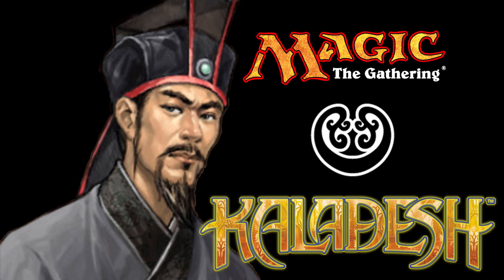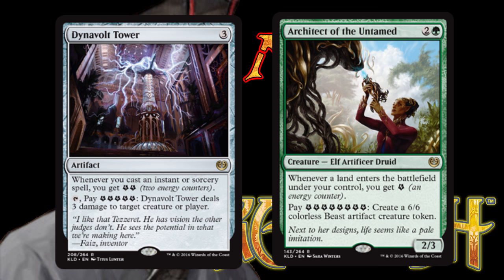The first new mechanic is the concept of energy. There are cards in Kaladesh that, when they enter the battlefield, may give you one or more energy counters. These energy counters are like any other resource and can be spent to pay for the activated abilities of spells or permanents. Much like life points, you can't spend more energy counters than you currently have.